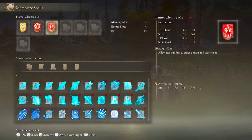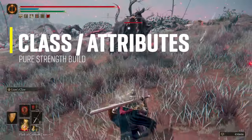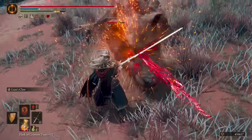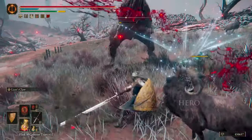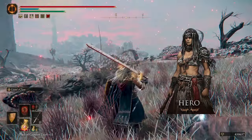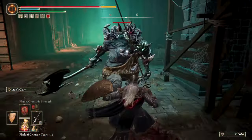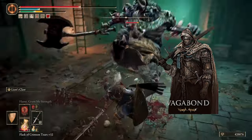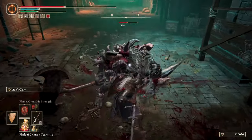If you don't have Flame, Cleanse Me you can use Cure Poison to only cure poison buildup. For this new level 120 character I decided to go with the Wretch class to play it in the DLC, but to play this pure strength base build I recommend going with the Hero class, which has great vigor and strength. You only need two points in dexterity to meet the dexterity requirements of the Zweihander, but you can also choose the Vagabond — though it has 13 dexterity so you'd waste two points since you only need 11.